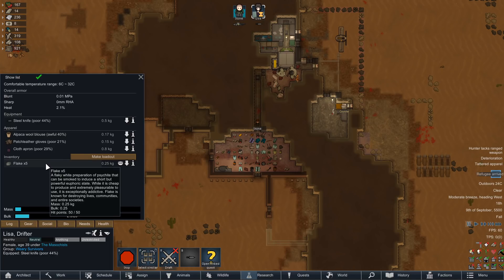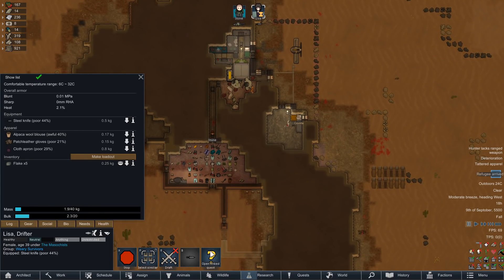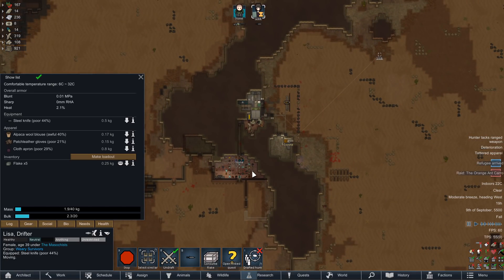She comes in with a flake addiction. All right Lisa, you're probably not gonna summon a raid, but we're gonna exile you — drop your flake and get out of here.